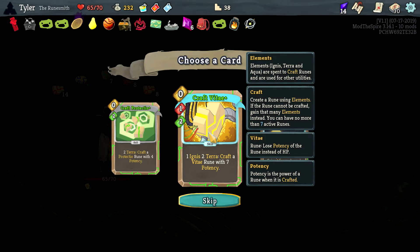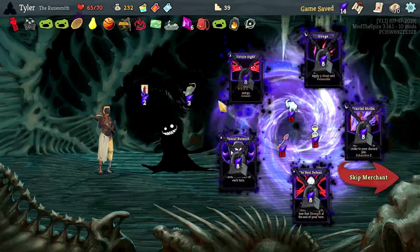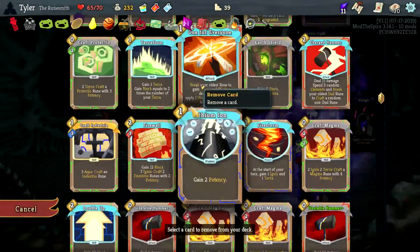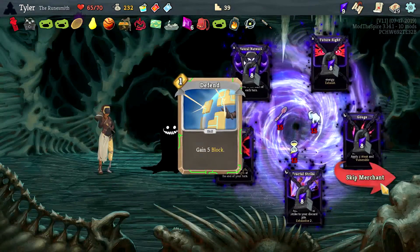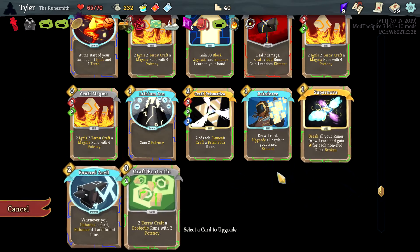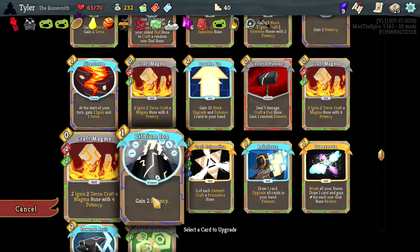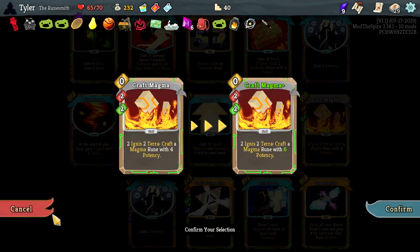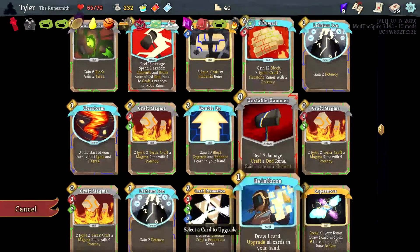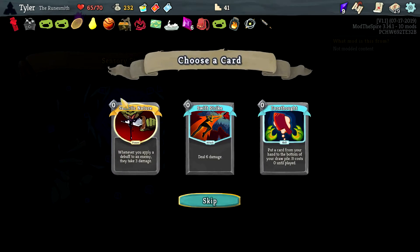What is a Vitae Rune — lose potency of the rune instead of HP? I don't know, don't even try to comprehend what that means. Give me a relic — whenever you play a card deal damage to a random enemy, it's fine. Kill the base defend. Upgrade something — Supernova being free, Reinforce — upgrade and enhance all the cards. I suppose Reinforce is good to upgrade so you might as well. Colorless card — none of those really stick out.